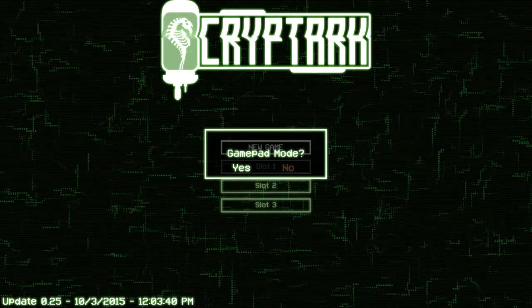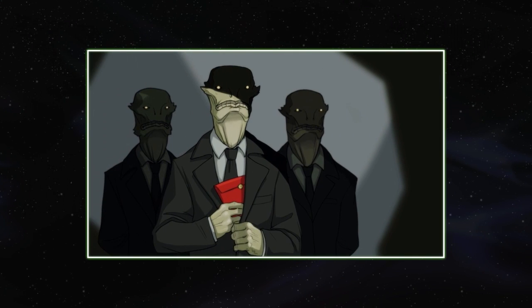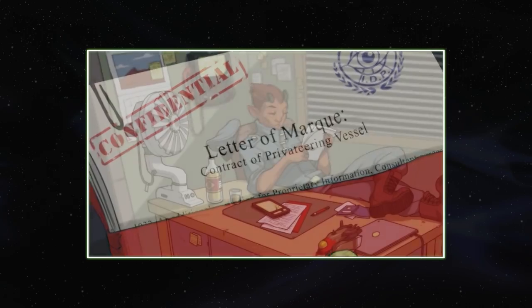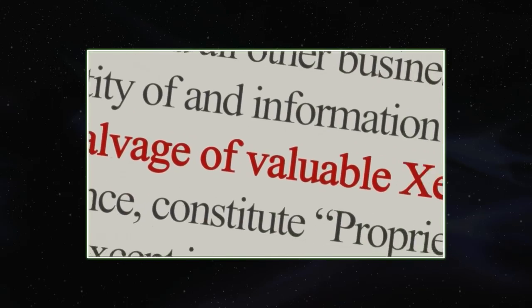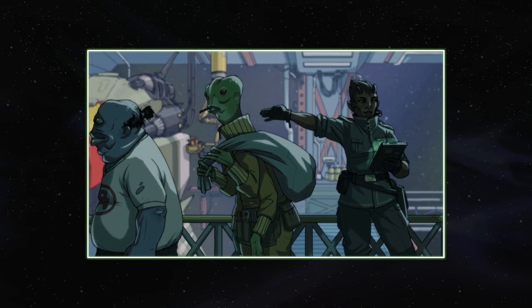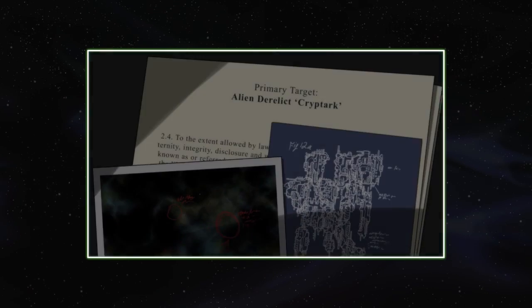New game, slot one. It's kind of sort of twin-sticky, but I think it's going to be easier otherwise. Letter of Mark — contract of privateering vessel. Loving the art so far. Private vessel and crew are hereby commissioned for salvage of valuable Xeno technology. I'm digging the art already. Looks really good.